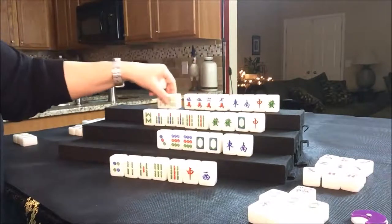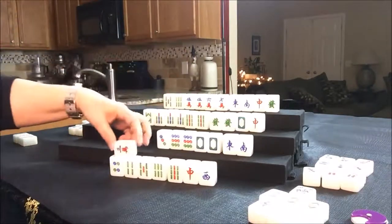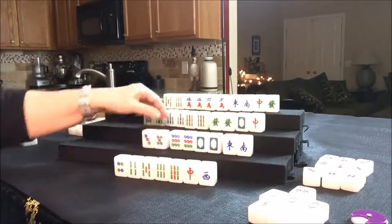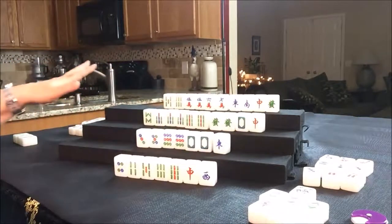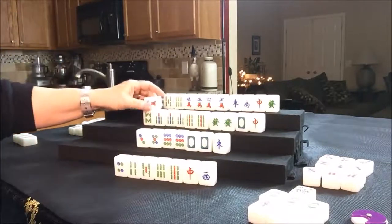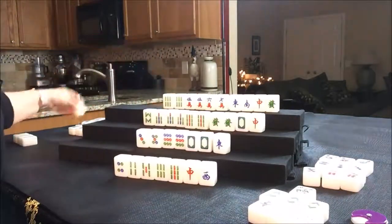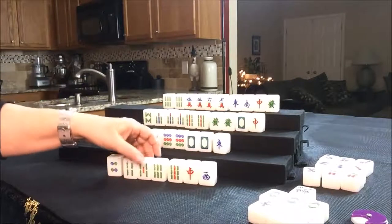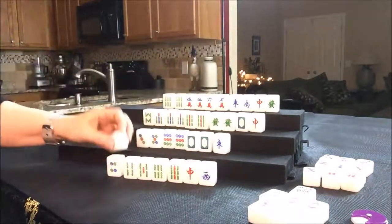Let's draw for them and not take that four. Three dot — discard. Drawing for East — three crack, discard. Drawing for South — five dot; that's a potential keeper because they could Chow that. Let's discard the South. Drawing for West — one crack, discard. Drawing for North — six Bam. Let's discard the five Bam. They already have a Chow here; they could potentially take it, but that would leave isolated tiles. We might as well draw. They got a one crack — discard.